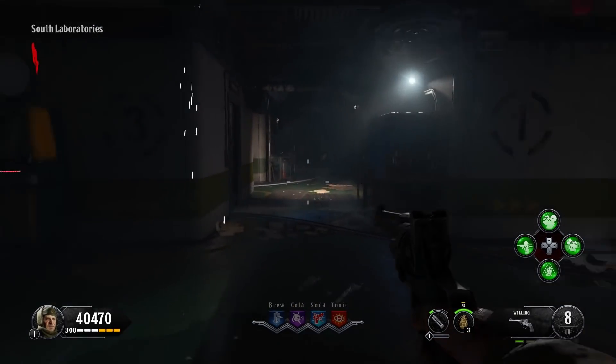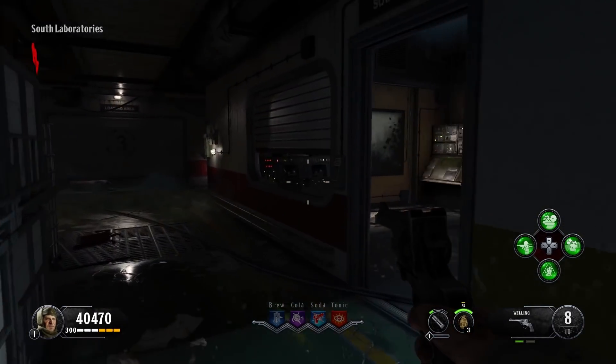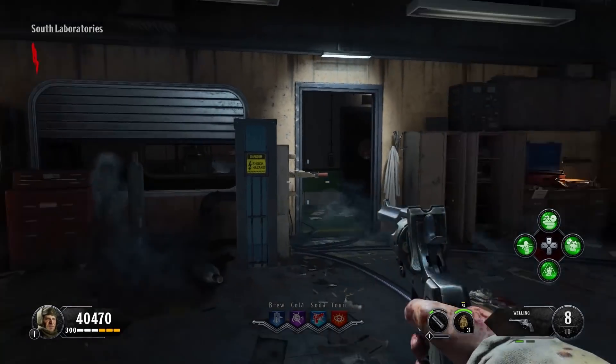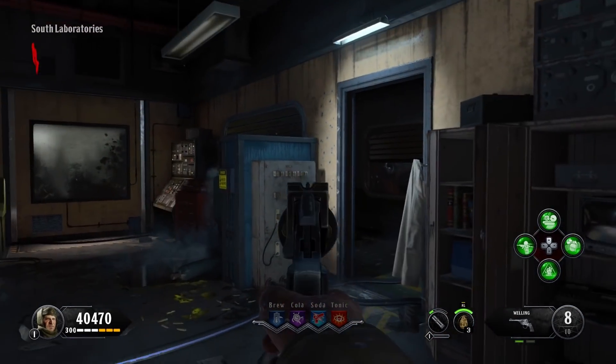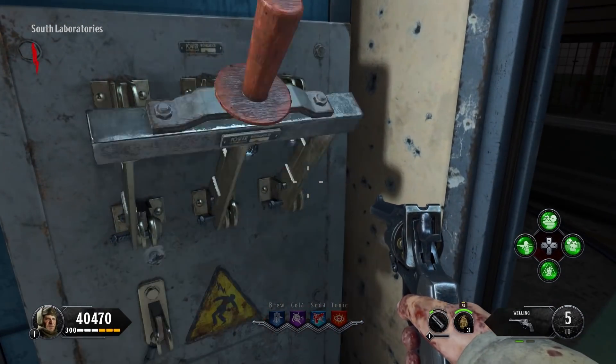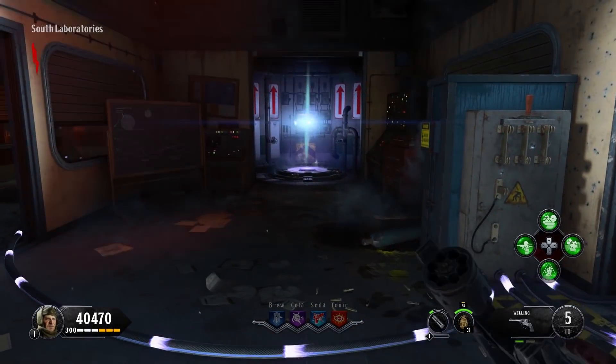Now we're down in the labs. First you start off in the offices, you take the elevator down — that gets you to the war room — and then you take another elevator and that gets you to the labs. There's the switch. Hit that. Power is restored. Now these teleporters appear everywhere.